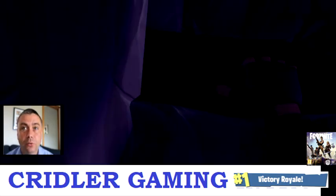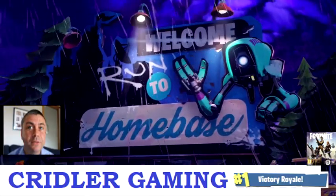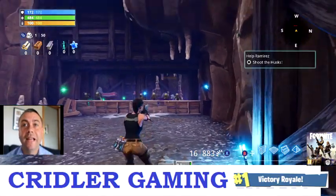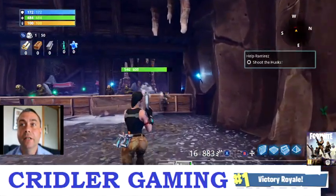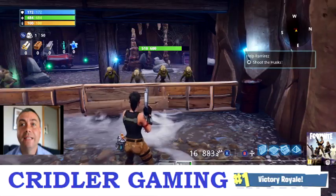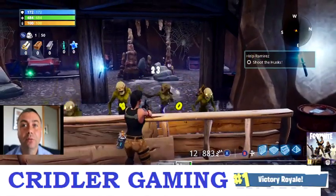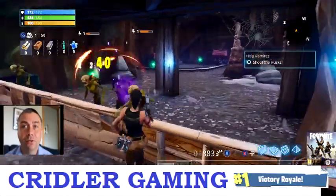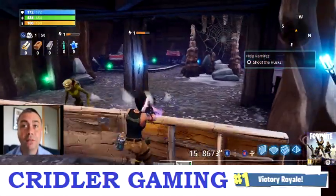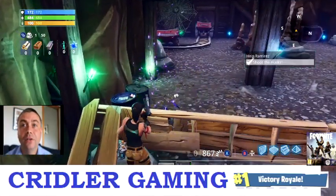The first thing that happens is a tutorial comes up which gives you a brief guide to what you need to do. We've skipped through the introduction now. Here I have, same as Battle Royale, we've got the pistol selected and what we need to do is just get some husks — you just shoot them just like you would in Battle Royale. Press RT on your Xbox controller and once we take these husks out, that should be the end of the first tutorial.